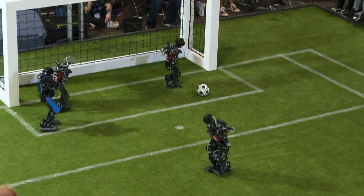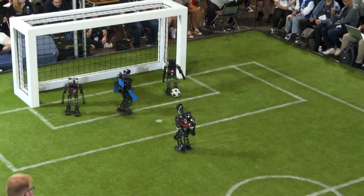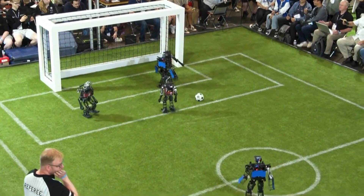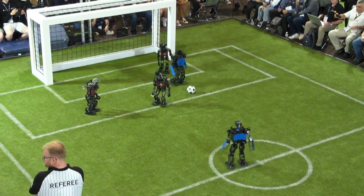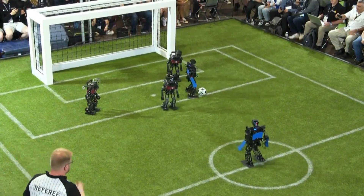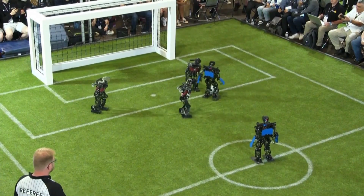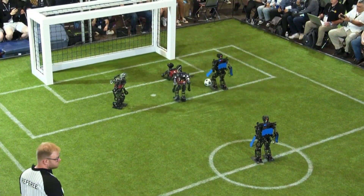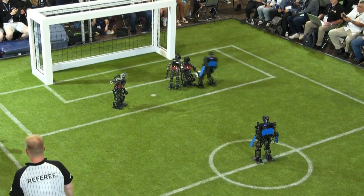Numbers one and four from blue are in their own half, not really supporting. Red four can kick it out — a pass to number five from team red. Blue is first and still in quite a dangerous area. Let's see if blue can actually score now. They are walking past the red one, the red one is unstable and falls down — a good chance now for number two from team blue.